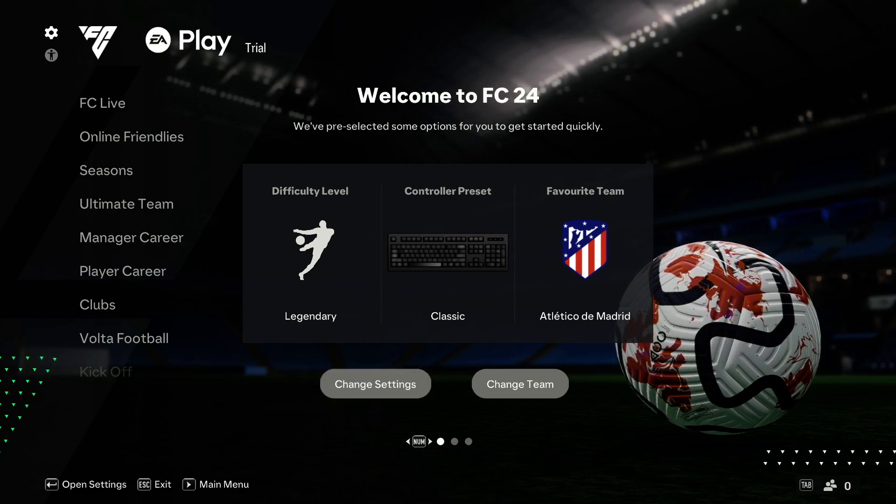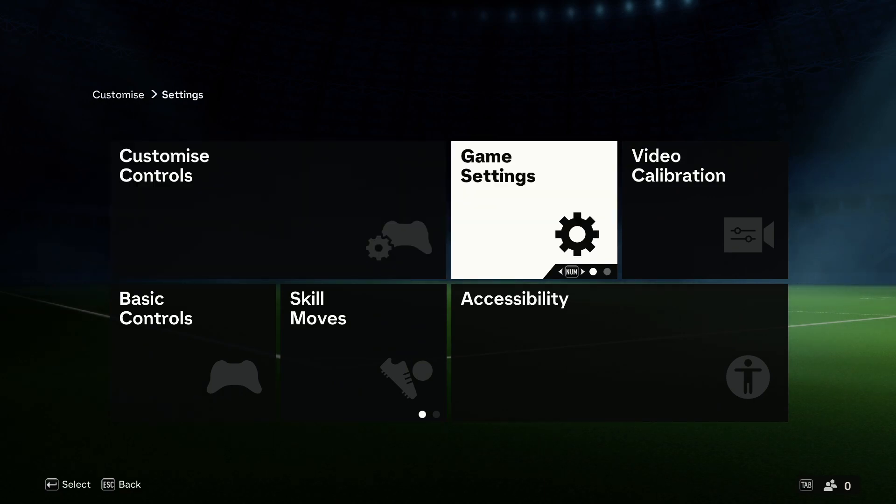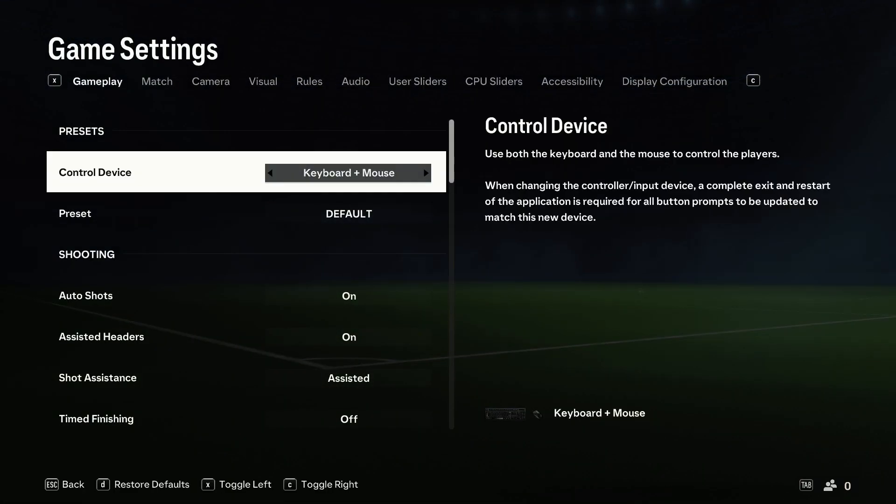First of all, you have to go to the left upper corner and open the settings. Next you have to go for the main settings and go for the game settings.